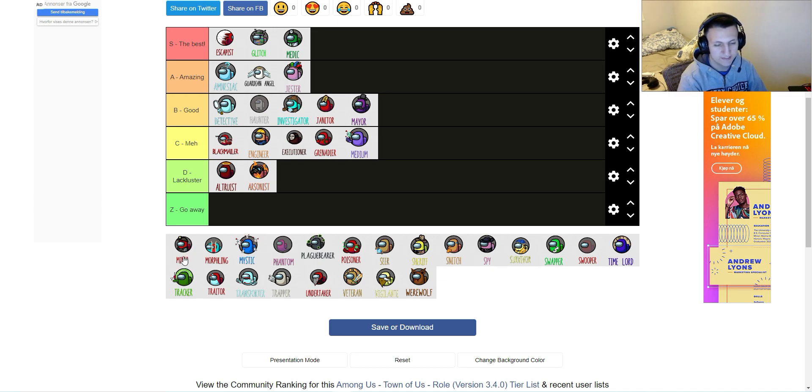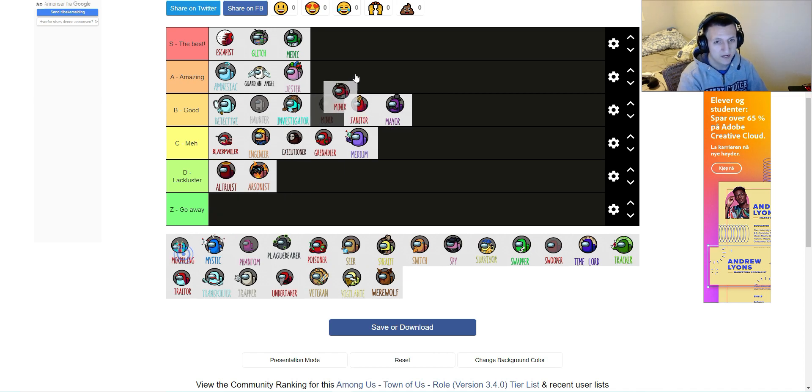Next one is the Miner — an imposter role which can put down vents. On maps like Polus, you can hide them in places where they're not visible to the naked eye, only visible to people who can vent because it flashes up. It's really fun to be a Miner. I'm going to put it on Amazing. Obviously if there's a Miner and people see it, people will 100% try to shoot you, but it's really a lot of fun and really fun to put a whole network of vents. A tier.